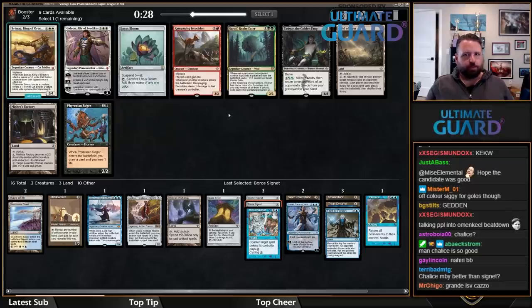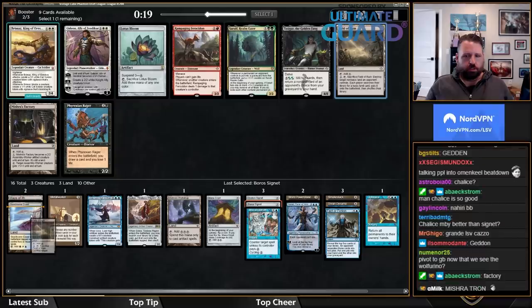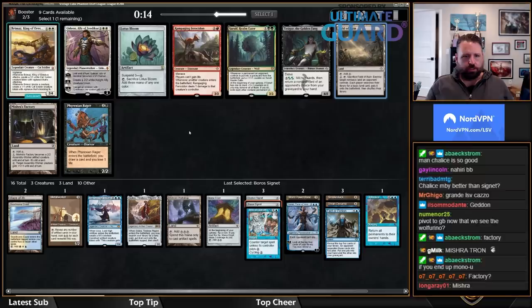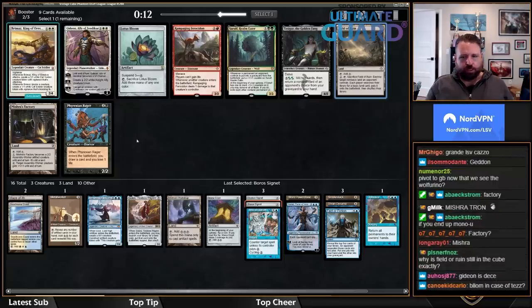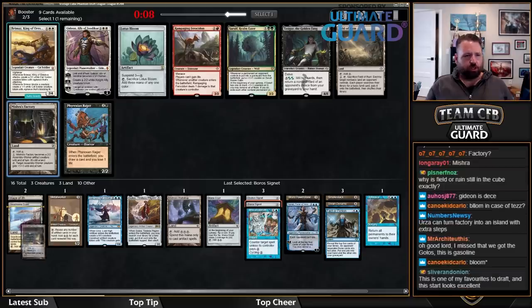I don't think I want Lotus Bloom here. I don't really want any of these cards. Maybe Field of Ruin? Mishra's Factory? Field of Ruin is kind of nice with Golos, and Mishra's Factory is also nice with Golos.